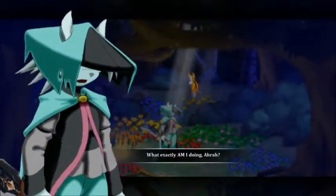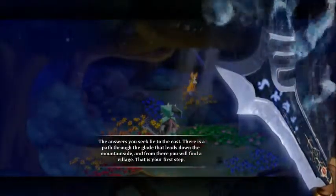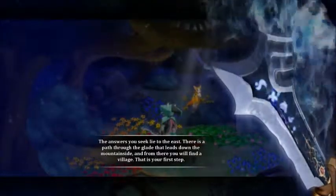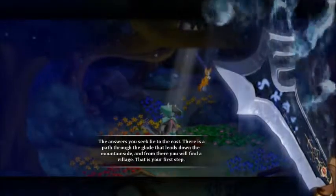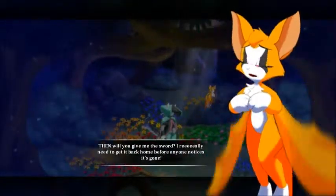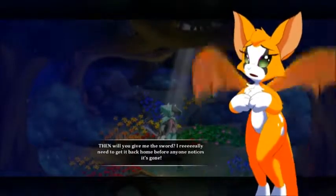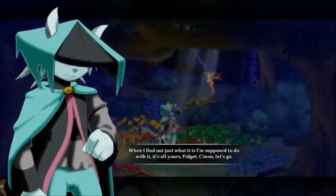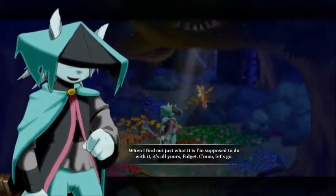'What exactly am I doing, Ara?' 'The answers you seek lie to the east. There is a path through the glade that leads down the mountainside. And from there you will find a village. That is your first step.' 'Then will you give me the sword?' 'When I find out just what it is I'm supposed to do with it, it's all yours, Fidget. Come on, let's go.'